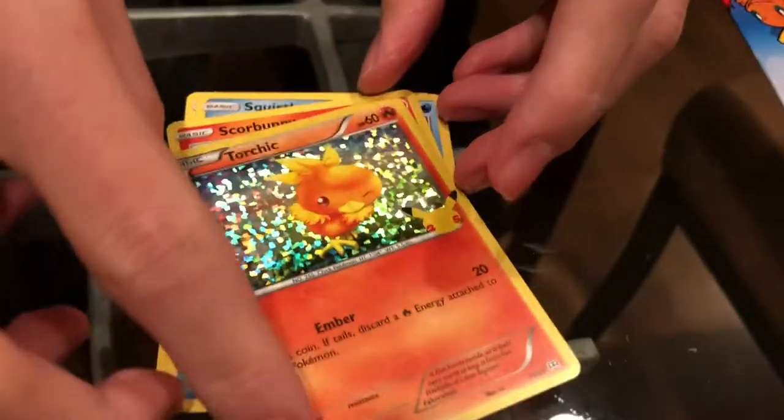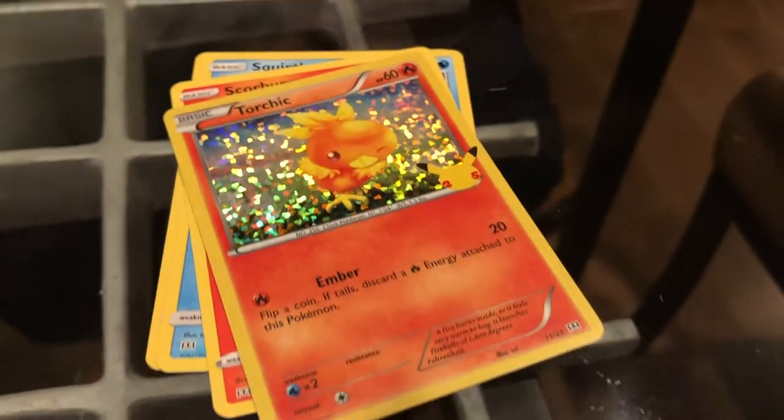Okay, we got Bulbasaur — you can't go wrong with that, guys. Squirtle? Oh my god. And we got Scorbunny — definitely can't go wrong with Scorbunny. And then for a holographic — Torchic holographic! That looks pretty nice. I don't have any sleeves with me right now, but I'm gonna make sure to sleeve that when I get the chance. So we got Torchic holographic and two of the Kanto starters in one pack — that's pretty amazing.